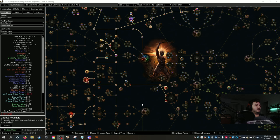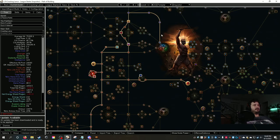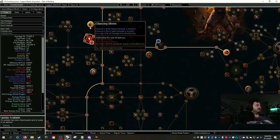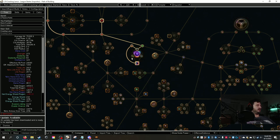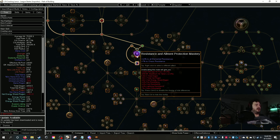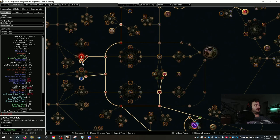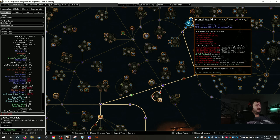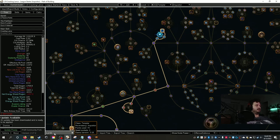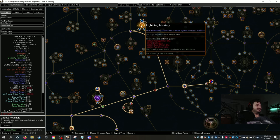For the league starter tree at level 35, we work down from the starting area picking up Glancing Blows first, then Iron Will for strength stacking, Tireless, and overcapped resistance nodes to support our auras and chaos/elemental resistance. At level 55 we pick up Solar Steel, Bloodless, and work up the tree to grab Mental Rapidity, which gives us the fourth level of intensity.